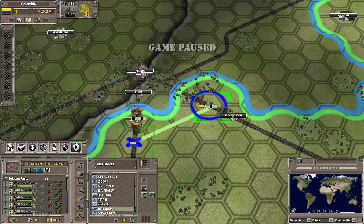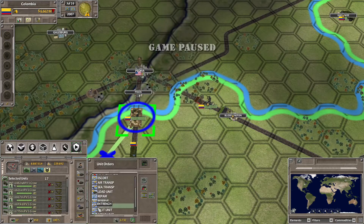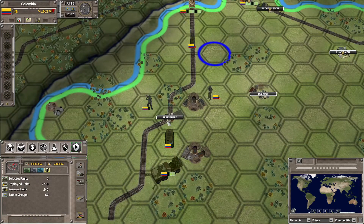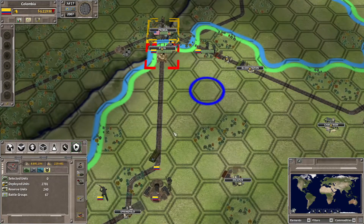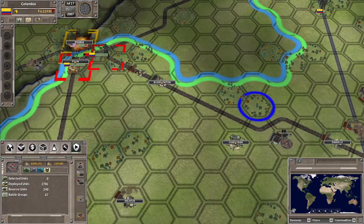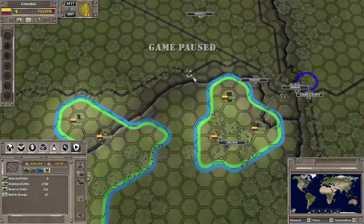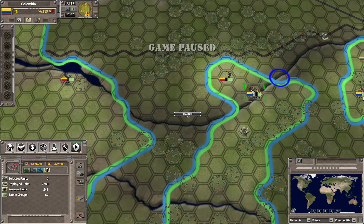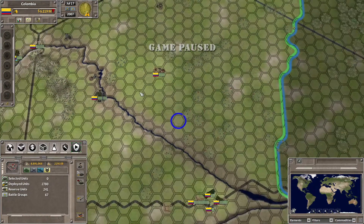I suppose what we could do is just send the infantry — there's not going to be that many enemies. Of course we can send you into the town as well. We've got another artillery group that we could move forward, let's do that now. Over here we could potentially attack a few more places especially down here — let's move the troops closer.